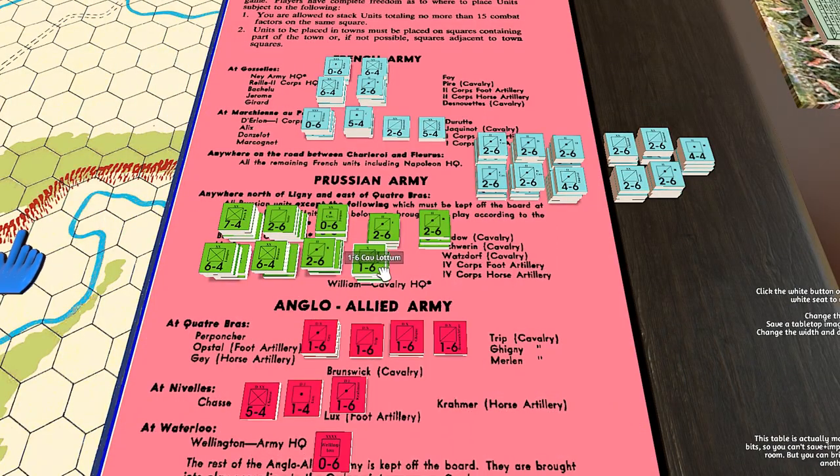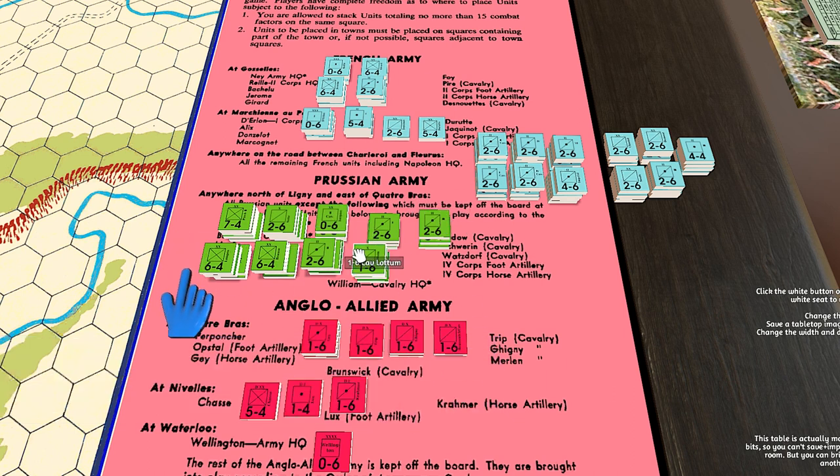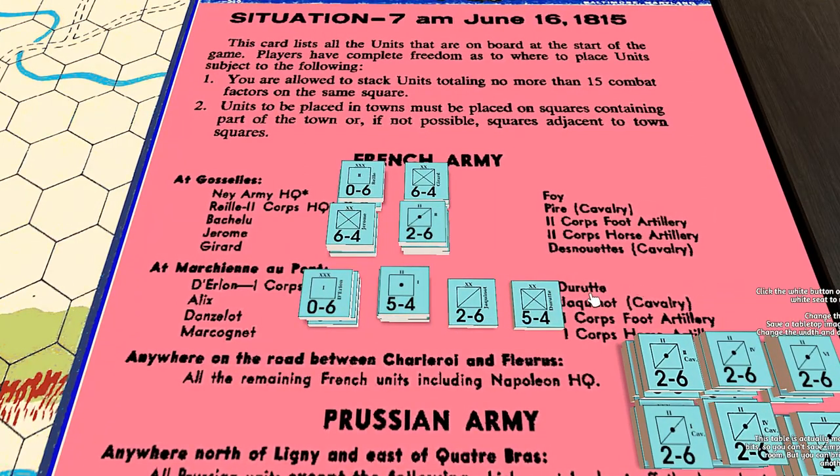So it's basically the blue French against the combined green and red — the Prussians and the Anglo-allied army together. These are all our different military pieces. You'll see there's a number on the left — that's the combat strength — and the number on the right is the movement factors, the number of spaces they can move.